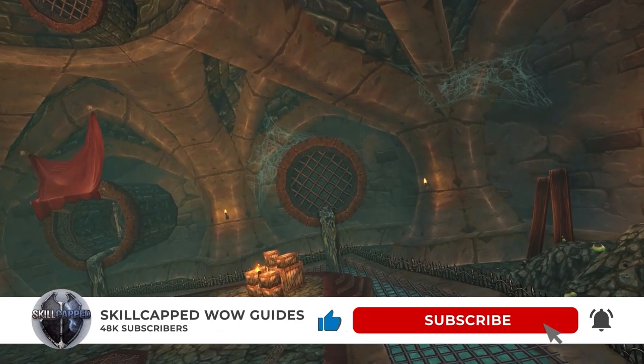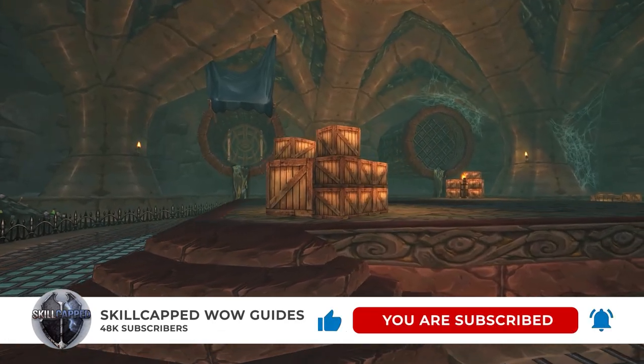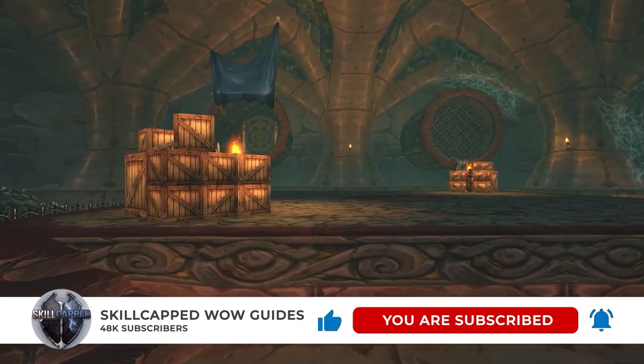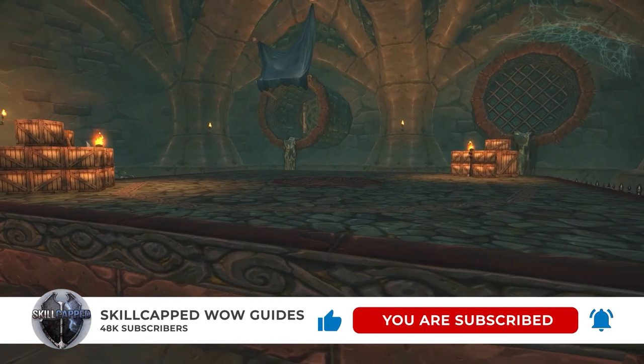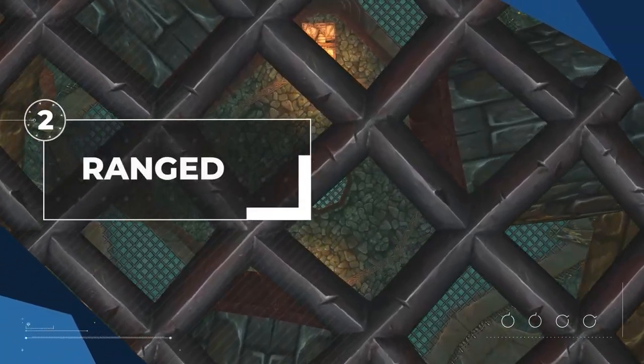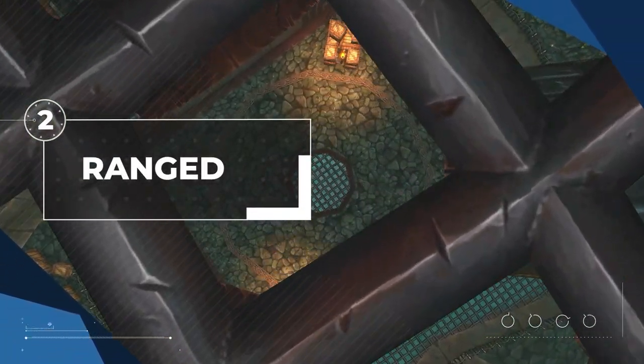If you're enjoying the guide so far and would like to see this format replicated for even more underrepresented classes — things like Outlaw and Fury Warrior — let us know in the comments below and we'll make a part three. Next up, we're going to be looking at ranged specs.